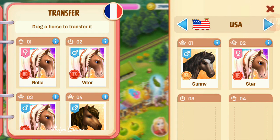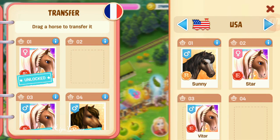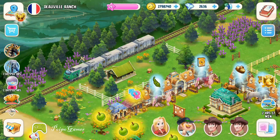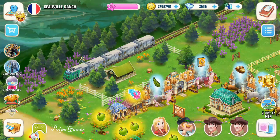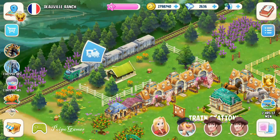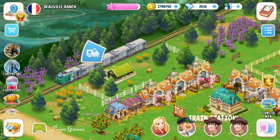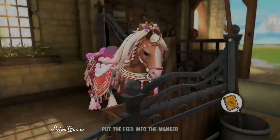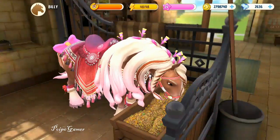Let me send this horse first from France to USA. You can see Stars is already in USA and Stars is female, so we can do another breeding in USA later. Let's send this one — go to stable 3, like that, hit transfer. It takes 2 hours but that's okay. Let's feed this horse first.